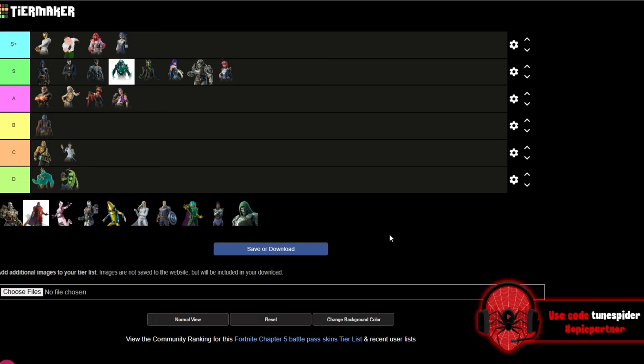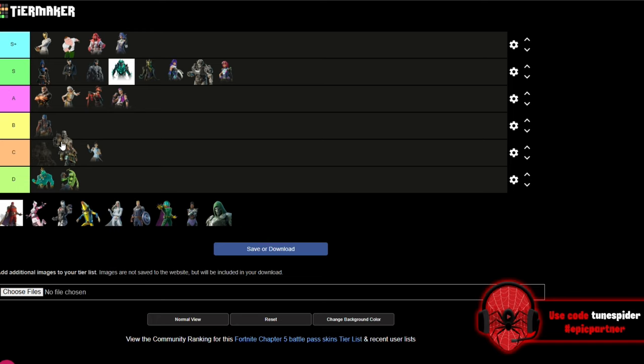I really wasn't expecting Bright Raider to be my favorite because I'm not the biggest Bright Bomber fan, but Bright Raider is easily my favorite Bright skin. Her base style and two alternate styles are really good and look clean in game. Up next is Megalodon — a really cool looking Tier 100 skin. He's my least favorite Tier 100 but he's still really good; he gives me Bane vibes a little bit.